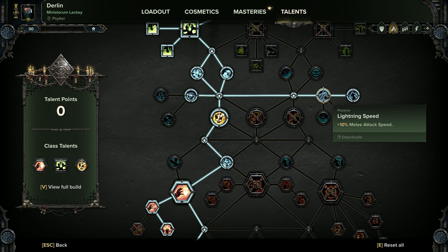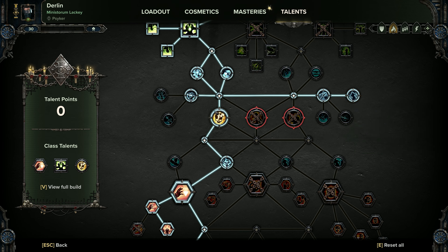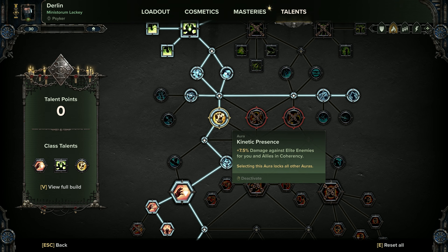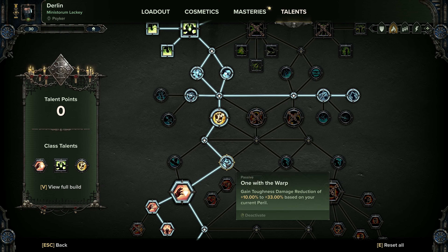Branch off to the right, get toughness damage reduction, pick up the 10% melee attack speed, and then Soul Drinker. This means when we kill an enemy with Soulblaze we restore 5% toughness and get an additional critical hit chance — really useful on our sword. Then get Kinetic Presence, which is just additional damage to elite enemies, really useful when combining it with brain burst to get over some thresholds. Peril generation and get One with the Warp for some additional toughness damage reduction.